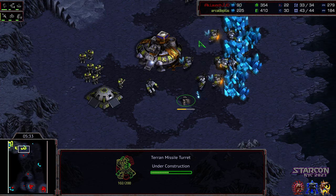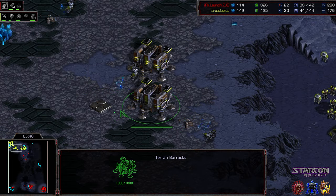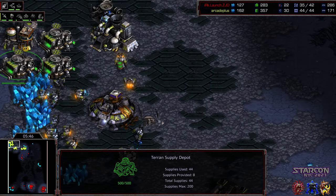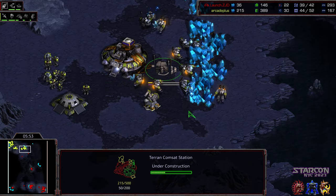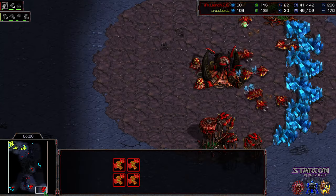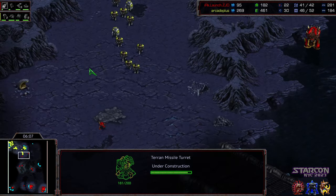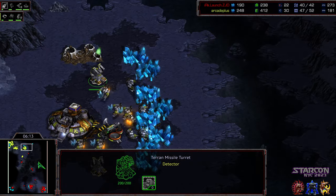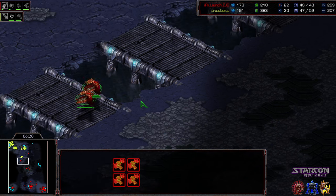Mutalisks starting to be constructed. A turret now at the natural expansion, another turret near the barracks line. It looks like a third barracks being tacked on, so RK+ once again favoring the three barracks opener. He has to play a little bit more defensively. Let's see if he hits that plus one weapons this time — the delay on that I think set him back a little bit. He's only got one turret however in that natural expansion. We've got a good amount of mutalisks and plus one being upgraded.